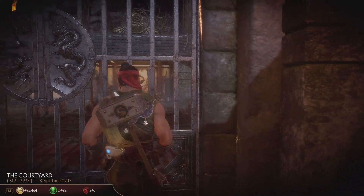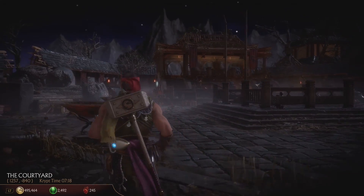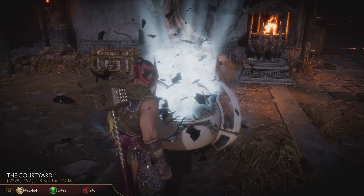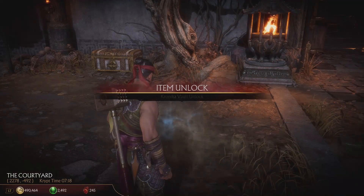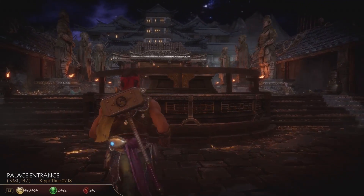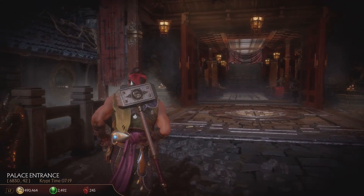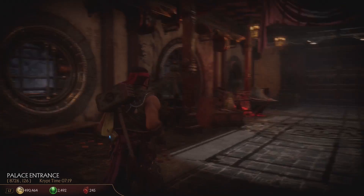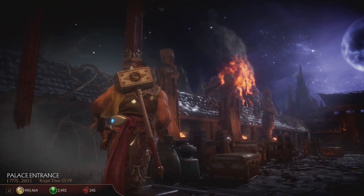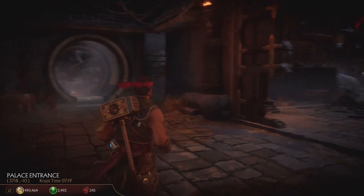I thought that was how you got Shang Tsung to come out — but maybe I'm wrong. Oh look, another one — not bad. I thought that was how you got him to come out because he has that gate that I went to. I'm pretty sure there's got to be a way to get in there, I just haven't quite figured that out yet. Well, we got Kotal Kahn's head, so that's a start — and I will investigate further and we'll go from there.